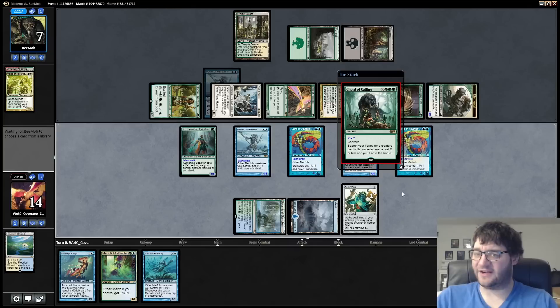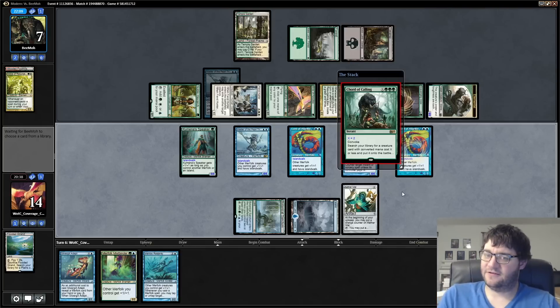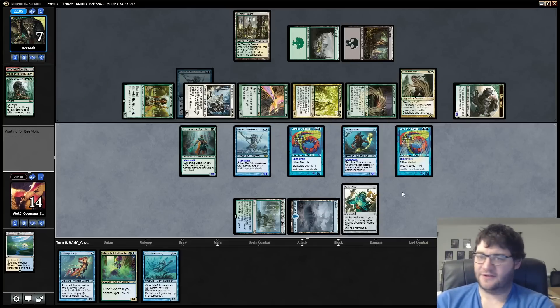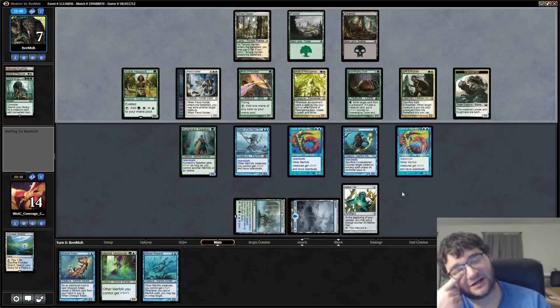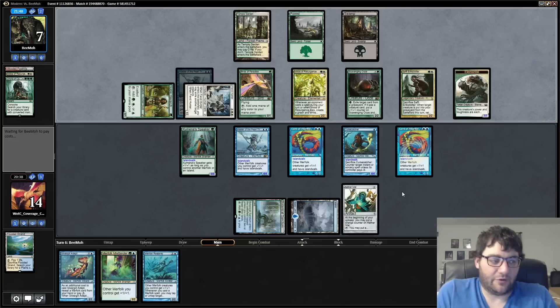We might be getting combo'd. Here comes Devoted Druid. If the last card in their hand is Vizier of Remedies, they still actually have to wait to win after that. Our team is going to be pretty large. Safi — uh oh, that's not good. I assume they have some sort of sack outlet to get us with Fiend Hunter here. I guess it would work — they'd be able to exile it, but it would get one back anyways.